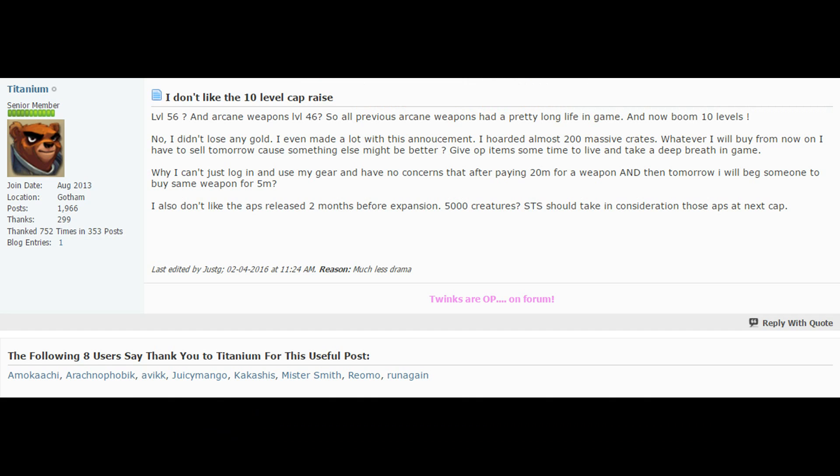Level caps in AL are usually raised 5 levels every expansion. However, the level capacity was raised 10 levels in the Underhaul expansion. Koto Arcano is one of the oldest guilds, created soon after the game's release in early 2012, and they still exist on the leaderboard today.